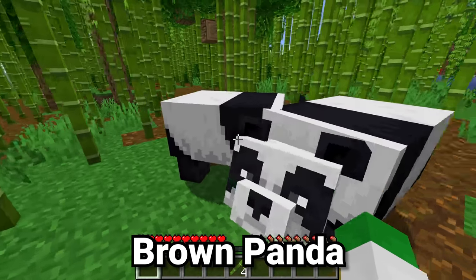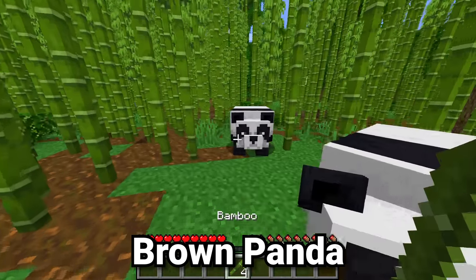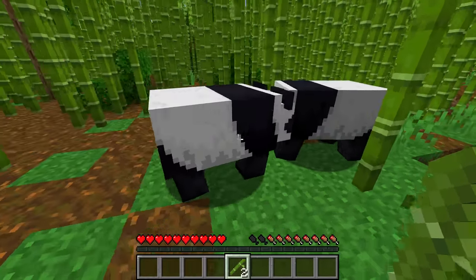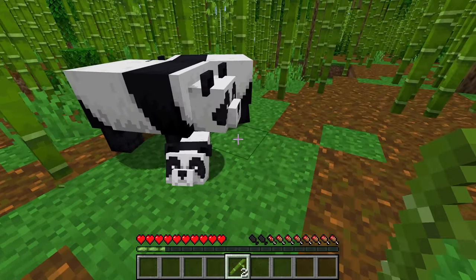One type of mob a lot of people forget about is the panda, and the panda does have a chance for a very rare variant. Basically, if you want to get the brown panda, right click on both pandas with a piece of bamboo while they're next to other placed pieces of bamboo.